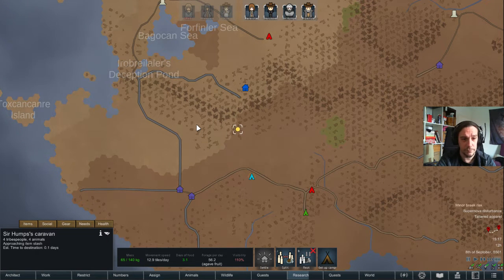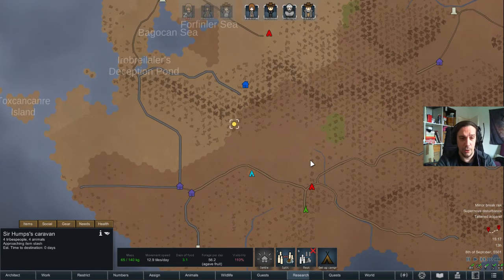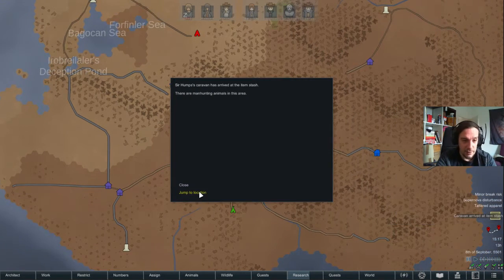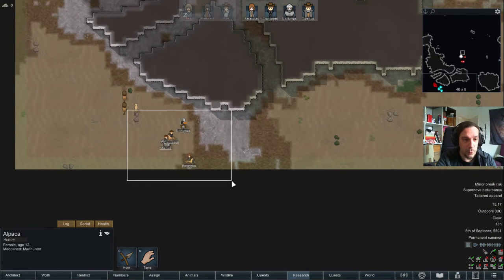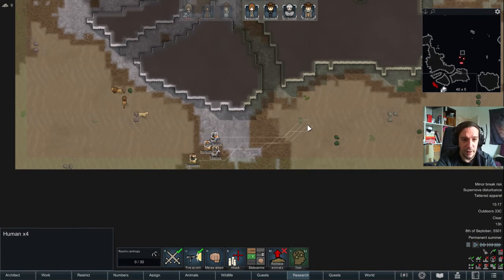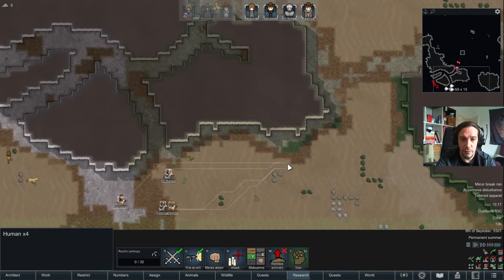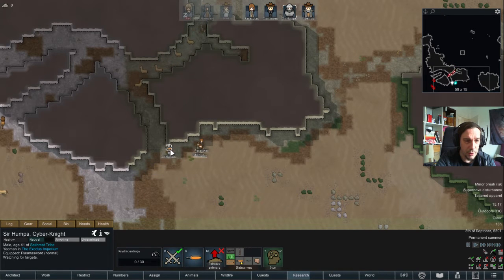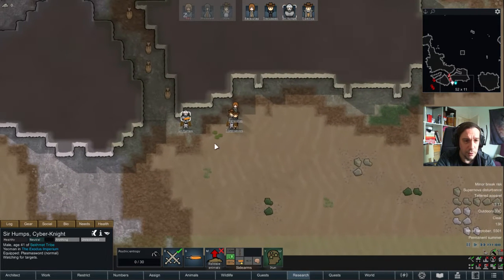We're approaching the item stash today. Let's check out what's there except for the alpacas. Manhunting alpacas — how did that even happen? Did they feed them the wrong stuff? We spawned right next to a pack of lions. Not funny — like, really not funny at all. But apart from that, I'm gonna be able to tank those boys here. It's actually really, really good.